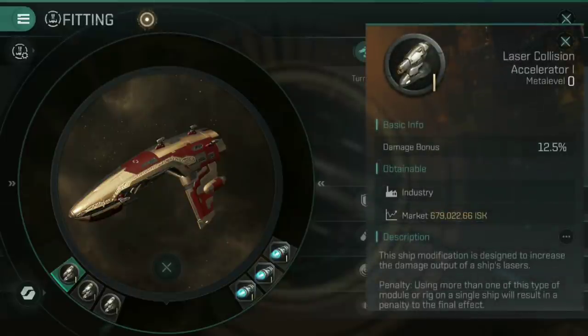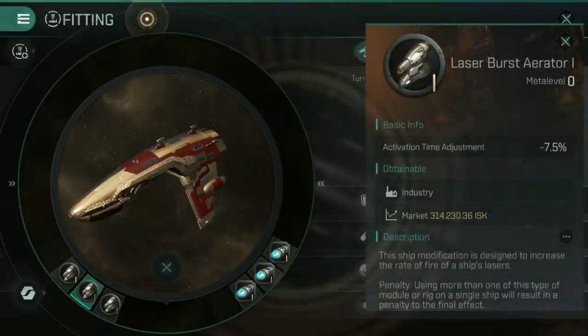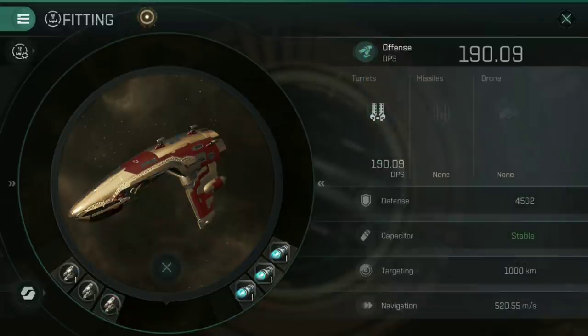For the power grid rigs, I've gone for a single laser collision accelerator — 12.5 flat damage increase — and then two laser burst aerators, 7.5% reduction to the activation time. Because the ship already has bonuses to damage, I tend to go for whichever the ship doesn't have: if the ship has damage bonuses, go for activation time reduction. The math tends to work out as the better option.